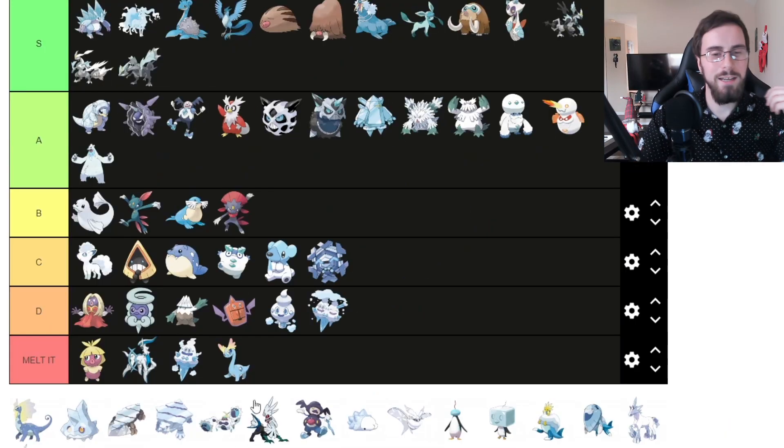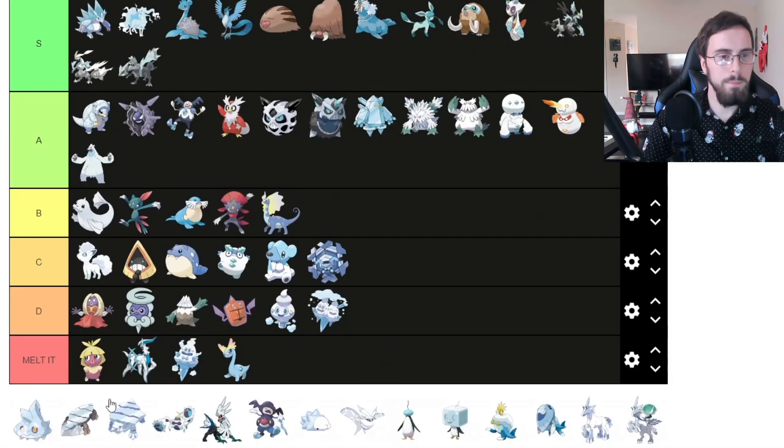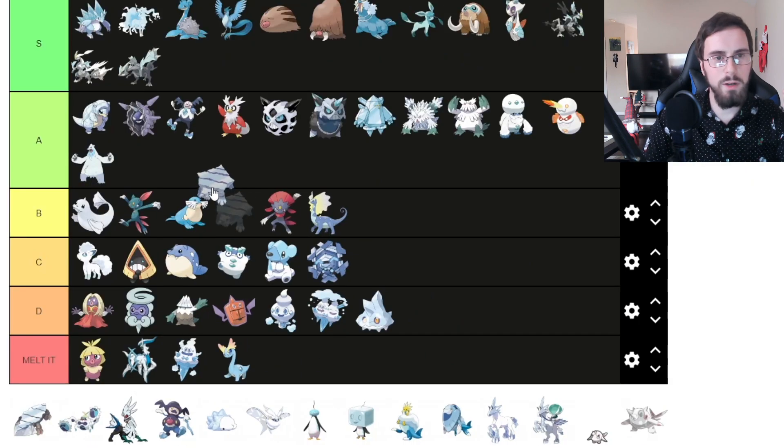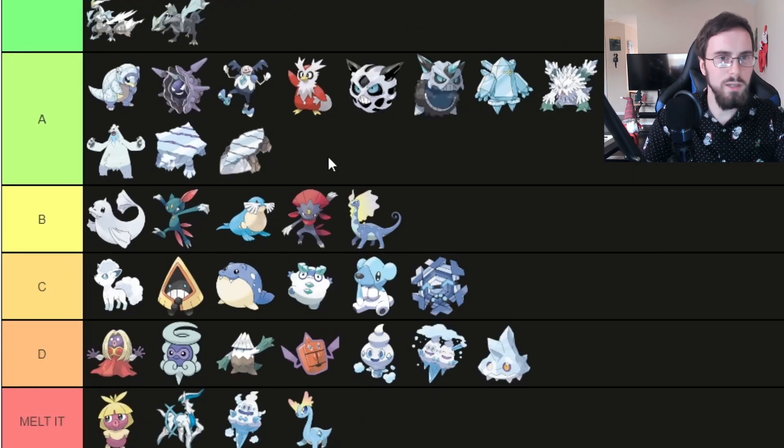Amaura — super cute, so I'm going to melt it. It reminds me of My Little Pony and that's an automatic fail. Aurorus, so I'm going to put it in B tier. Bergmite, I'm going to put in D tier. Avalugg, I'll put it in A tier. I'll also put Hisuian Avalugg in A tier as well.